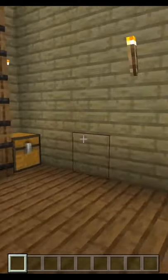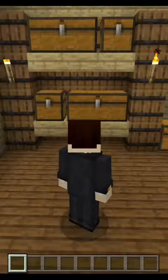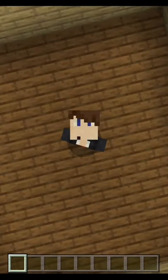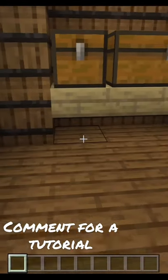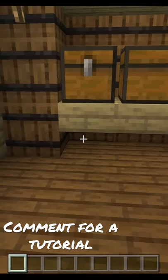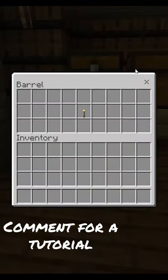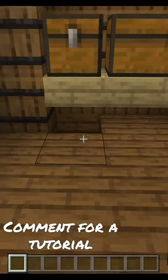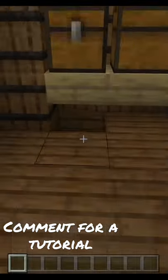If you look at this you'll probably think it's just a random storage system, but it's not. Over here, if you look very closely, you'll see there's a barrel and a block underneath. Now inside this barrel there's a torch, and you'll see that there's a piston underneath.